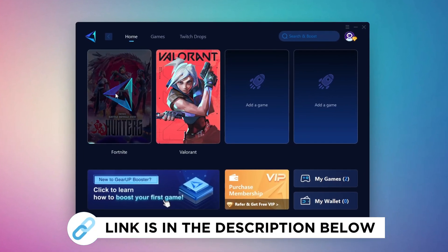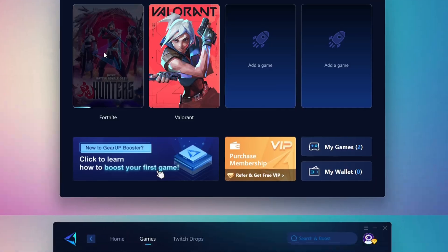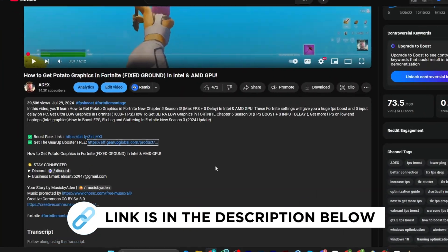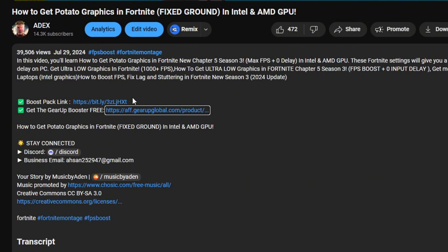Gear Up Booster is a great tool that helps reduce your ping while playing games, and it works with both wired and wireless connections. Download it safely from the official website using the link in the description, and enjoy lower ping.